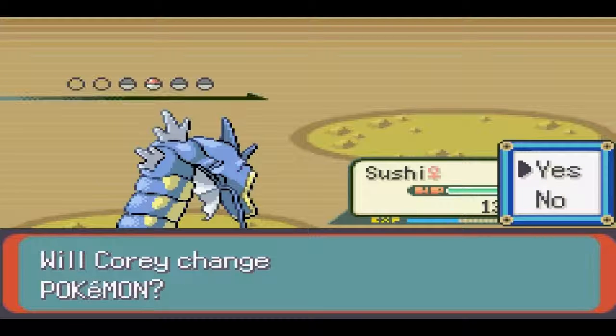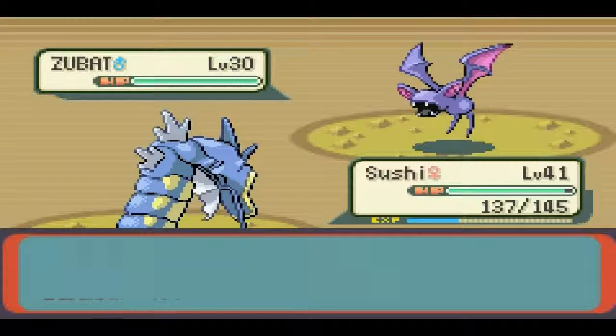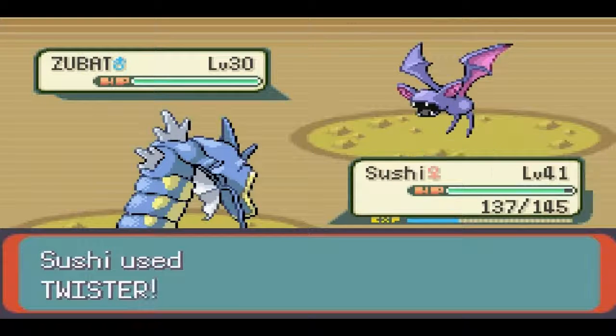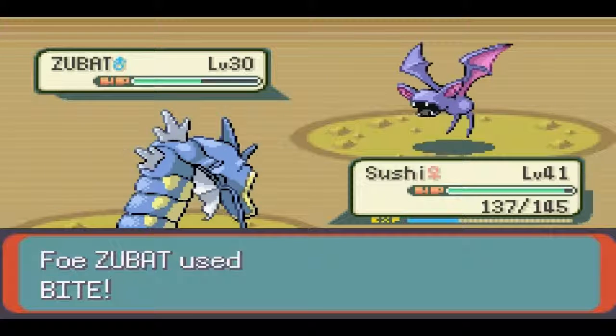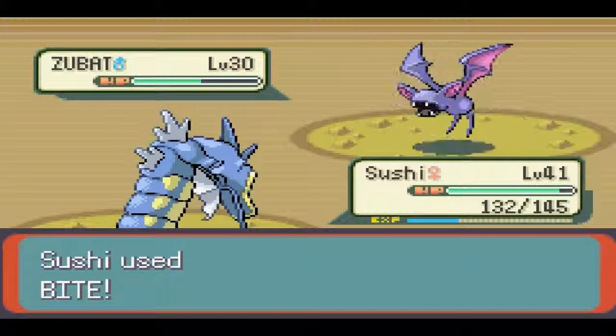What else was she going to have? Okay, just another Zubat — I'm not even going to bother using a Surf on this thing. It's not necessary, it's just level 28. I'm just going to go for Twister — you don't even deserve the full power of my Sushi. That's not going to be a 2-hit KO, so I'm going to go with Bite to kill it in one more move. Sweet deal.